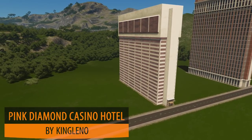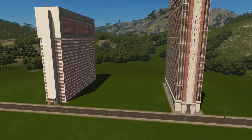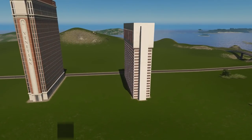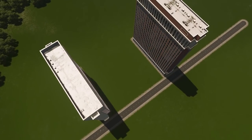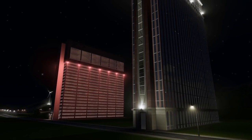It's not often a workshop update without seeing something from King Leno, and this week we start with the Pink Diamond Casino which you can see on the far left, and also the Vinetan Hotel Tower. Both look beautiful — they are placed together in real life. I've just put them down separately for you to see them, but they look fantastic, and the nighttime views are stunning.